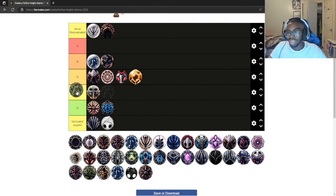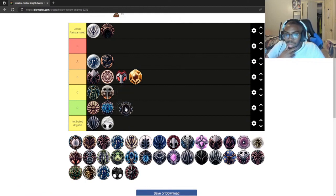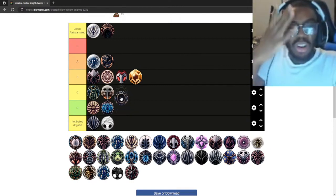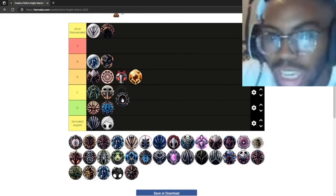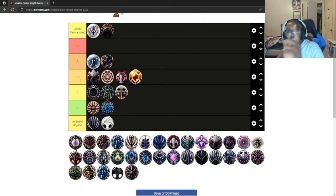Shape of Unn — moving around while healing is cool, but I don't need to because I'm just that good. I'll put it in C. Soul Eater — it costs four charm notches. Four charm notches! That's low C tier. Let me count: one, two, three, four charm notches. Automatically an L.